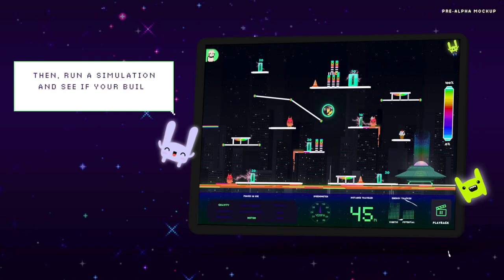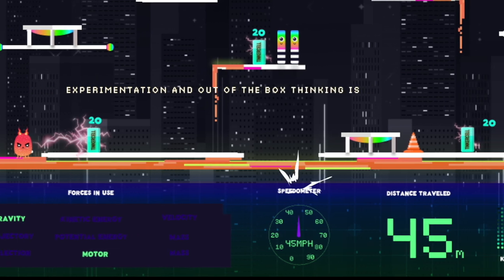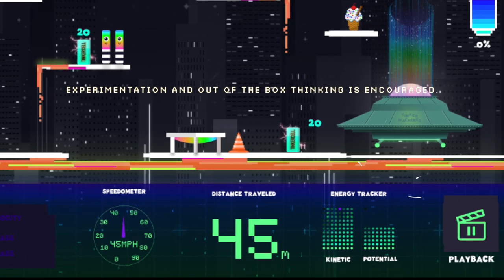Once a player has solved the puzzle, they can run a simulation to see if their puzzle solution worked. Users have a graphical display and metrics dashboard to see if they've built the simulation in the way their teacher has asked them to.